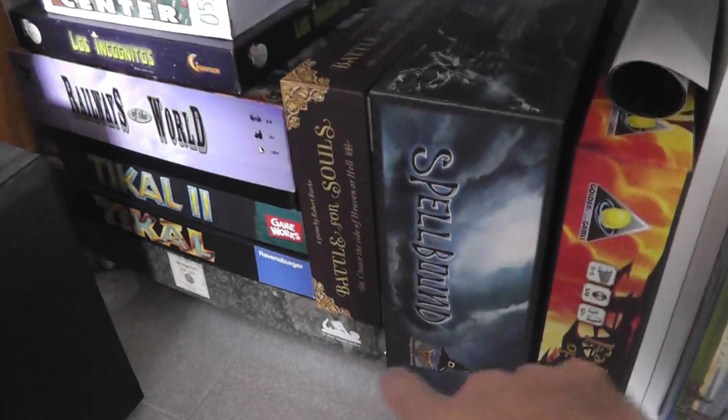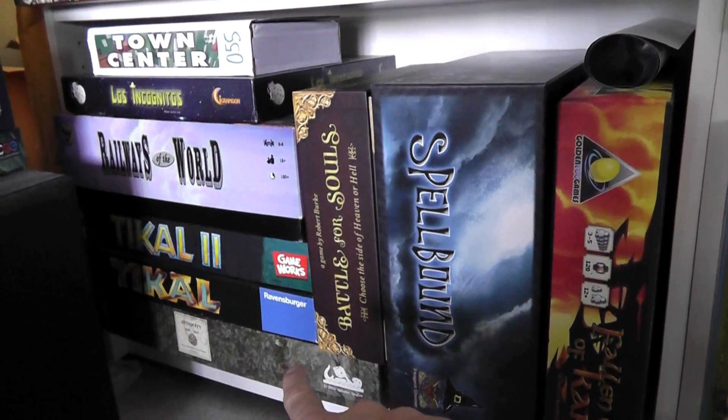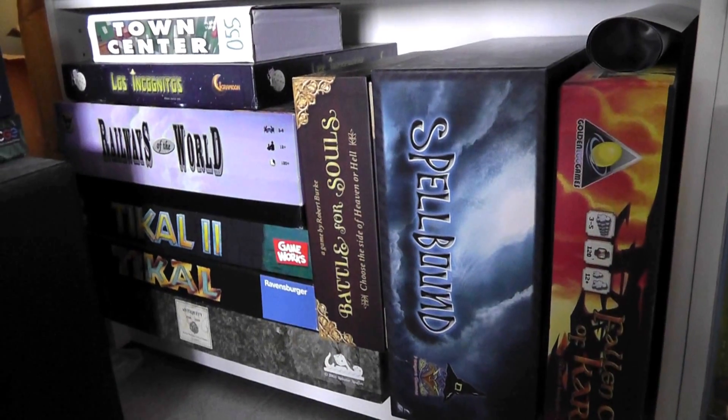Okay, here we are, down in the bottom left corner. I guess we'll just start at the bottom so I can sit down. What do we got? Antiquity. Incredible, big, complex game.